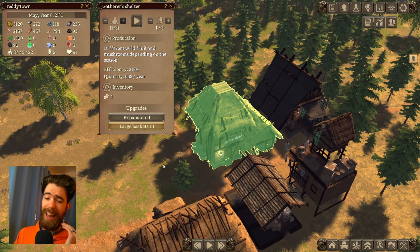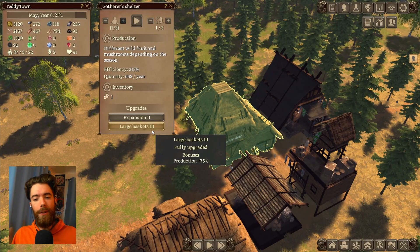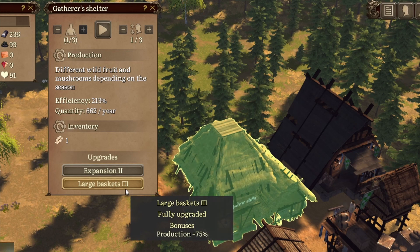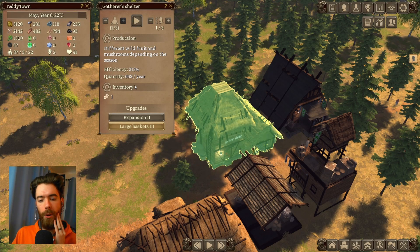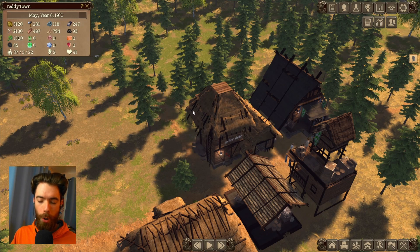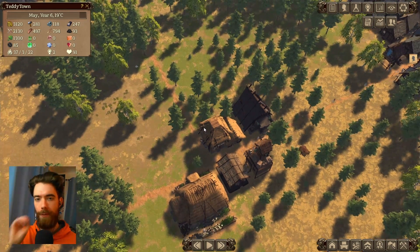Honorable mention goes to the Gatherer's Shelter — if you give it full upgrades and because it costs no upkeep whatsoever, it is going to get you through the first two years of your colony without you even having to think. Later on it will definitely get outpaced in terms of food production, but because it is so cost effective and cheap it is perfect for the early game.